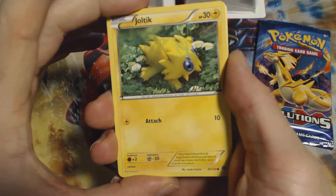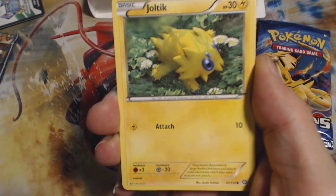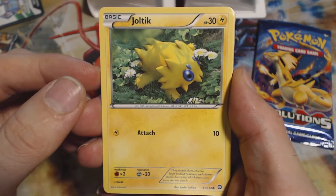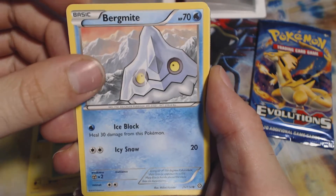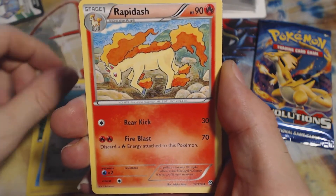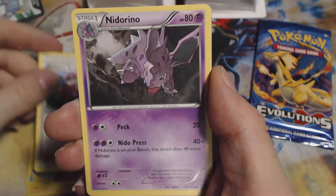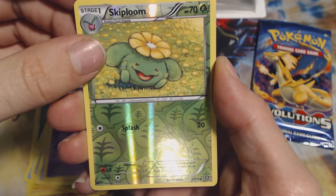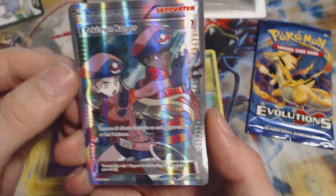Alright guys, we got a Joltik, a Foongus, a Bergmite, a Meowth, a Klang, a Rapidash, a Pokemon Ranger, a Nidorino. Our Reverse Holo is a Skiploom, and our foil is a full art Pokemon Ranger Trainer.